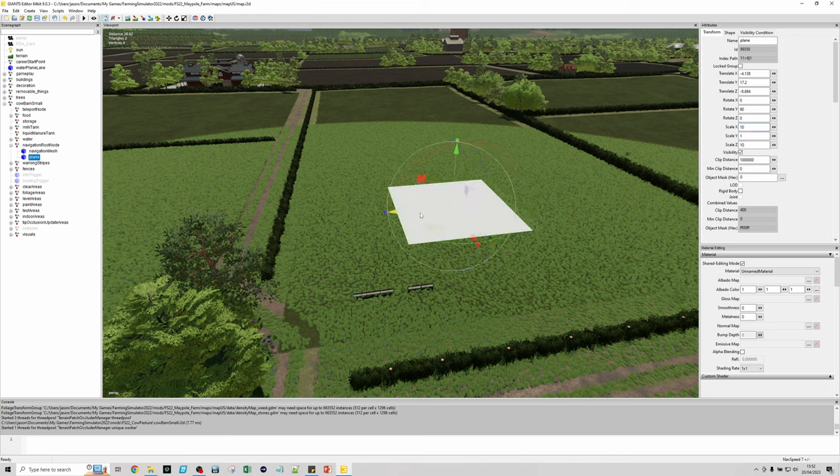The next step is to export this. We've set our foliage areas, fences, and paint areas. Go back up to Cow Barn Small at the very top level and delete all the translations — put everything back to 0,0. That's quite important. Then click on Cow Barn Small, go to Export Selection, click on Cow Barn Small, confirm replace, and then delete it from here. We'll then open that up and do the last few steps.